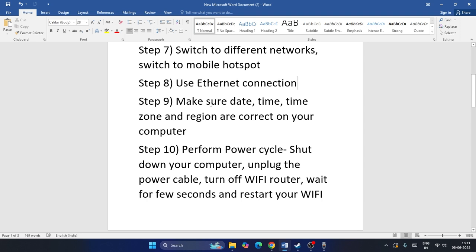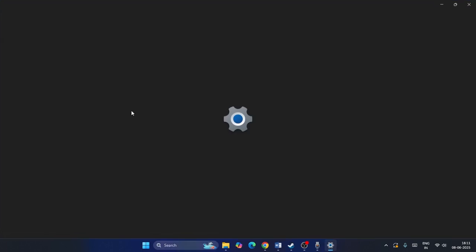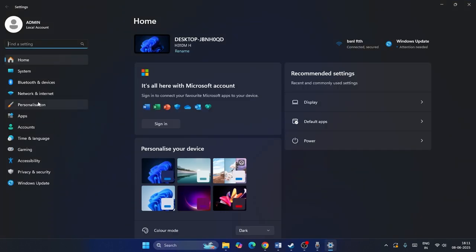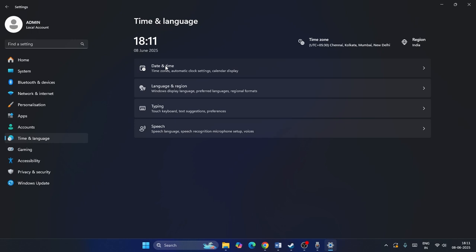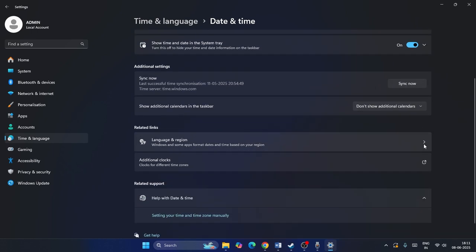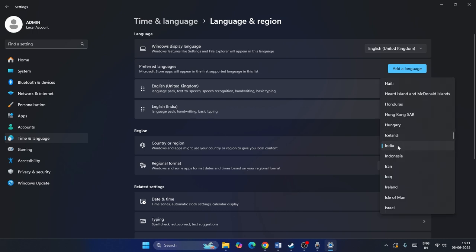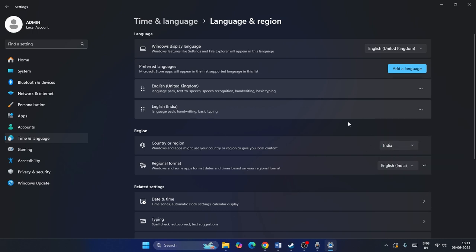Also make sure your date, time, time zone, and region are correct. Go to Settings, then Time & Language, then Date & Time. Make sure time zone is set automatically and time is set automatically. Sync the time as well, and select your country according to your geography — for example, I select India since I'm in Asia.